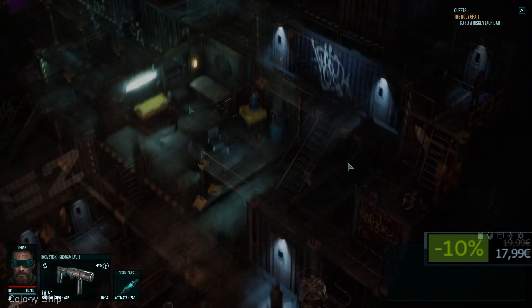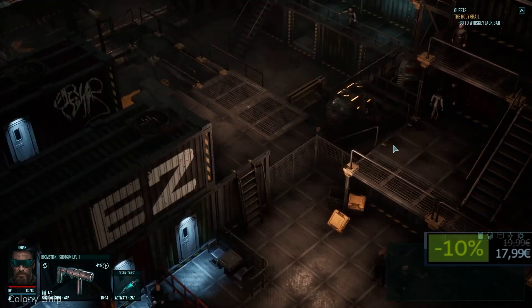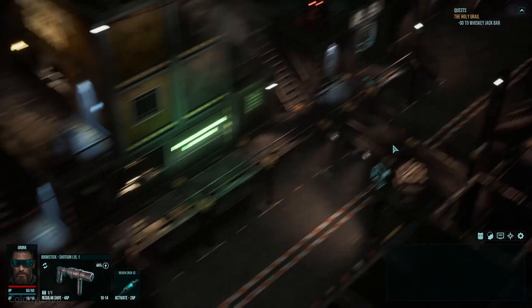In Colony Ship you will find a skill-based character system with feats and biological implants. You can also choose from 12 recruitable party members with different personalities, agendas and beliefs.